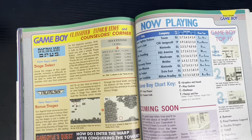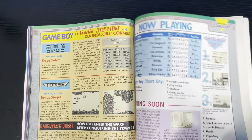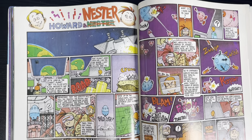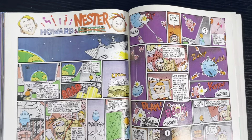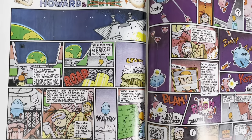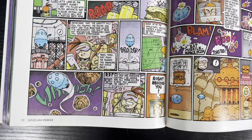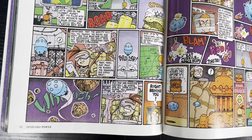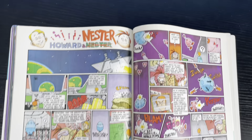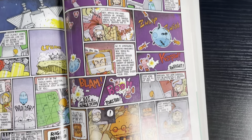More classified information over here — Counselor's Corner. Big stuff, guys. Big leaks. This is a little comic worked into the Nintendo Power, and if you guys remember this back in the day, let me know. I kind of remember this comic, but to be honest, I don't remember these super fondly. I do love that they threw in a comic on the Nintendo Power right there. Howard and Nestor — shout out if you guys remember this comic.